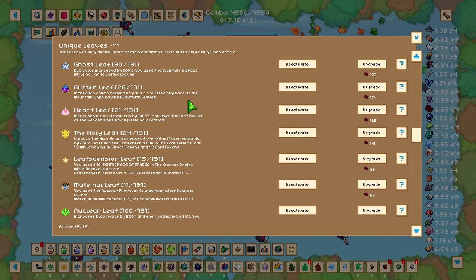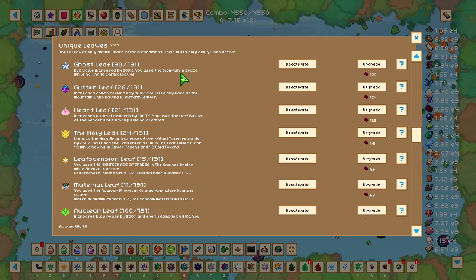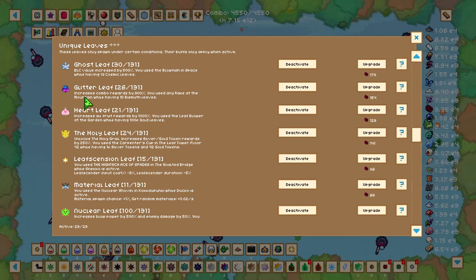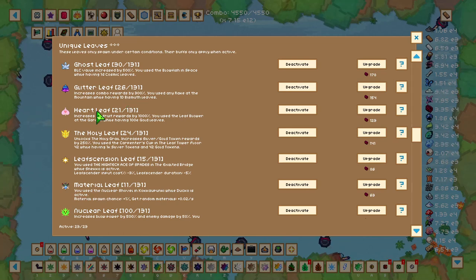To get the Ghost Leaf you need to have the Blowfish tool equipped, go to the space area, and have over 1 decillion cosmic leaves. Another unique leaf I highly recommend is Glitter Leaf, which increases combo rewards by 300%.